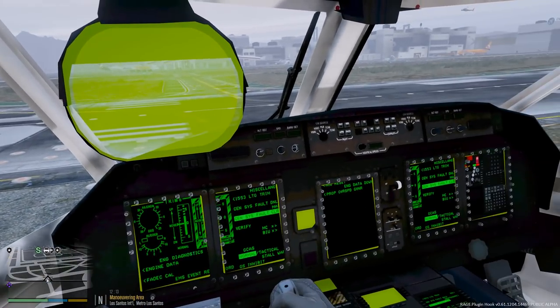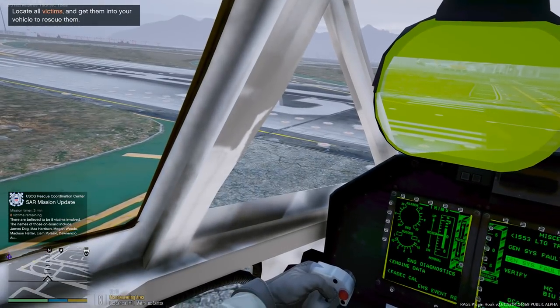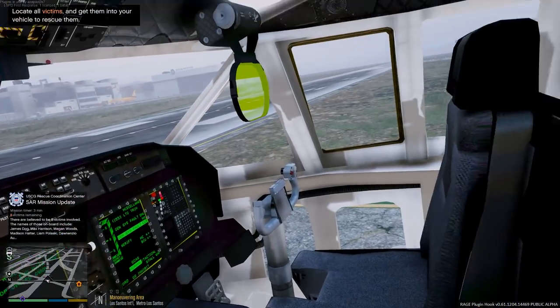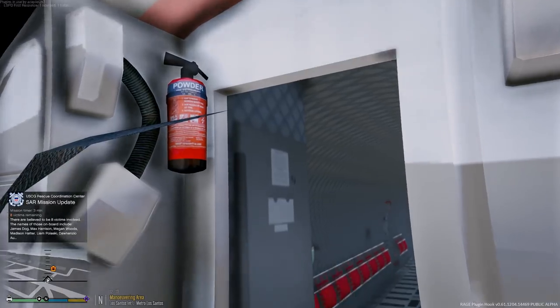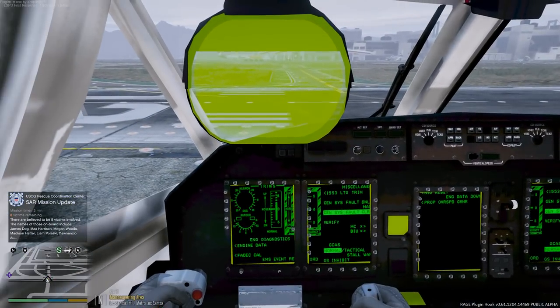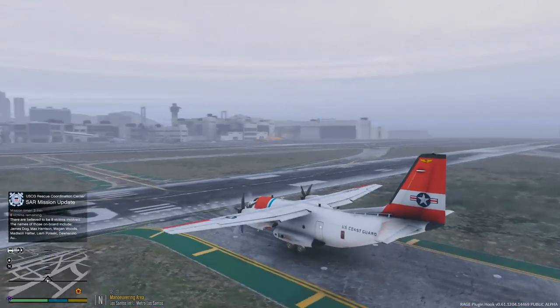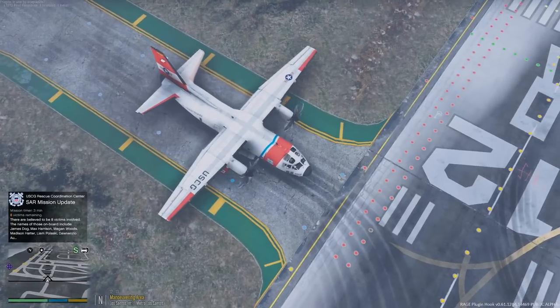This is a really nice interior — way more modernized compared to the C-130. I should have jumped in the C-130 to show you guys that. Let's see if we can go ahead and find these people and rescue everybody. We are cleared to taxi to the active runway, so we're going to go ahead and taxi.